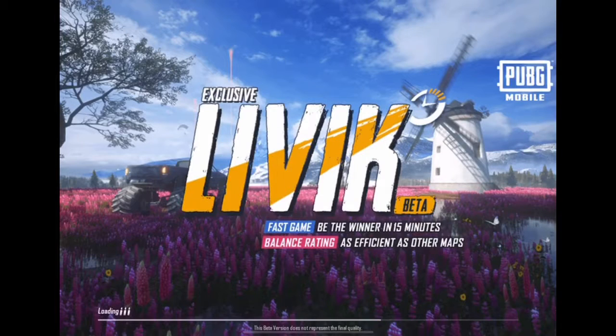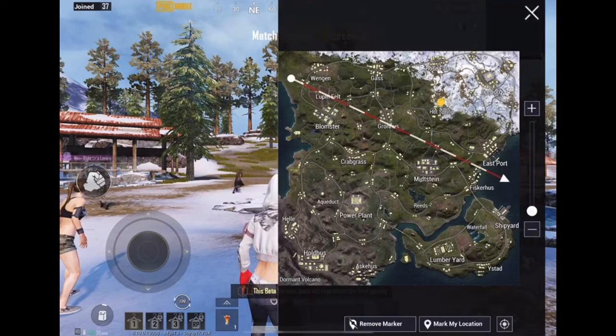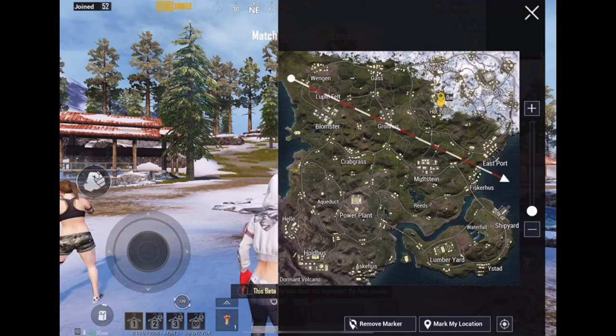Livik — so we get the beta. The beta. Need a winner in 15 minutes, balance rating sufficient as other maps. 56 seconds and counting. You got the map at the top right corner. To maximize it if you want — the plane is coming from the top to the bottom, northwest to the southeast. Let's see where we want to land.